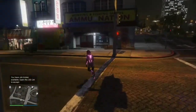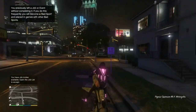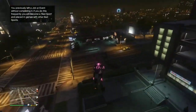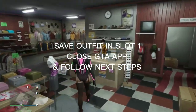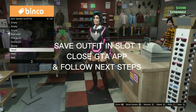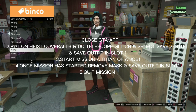Once you're back in the online session, go ahead and go to the clothing store and save this outfit one last time. After saving this outfit in slot one, go ahead and follow the steps on your screen so that you are able to put a belt onto this outfit.